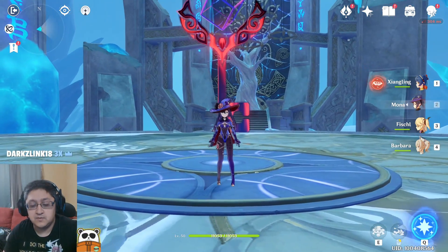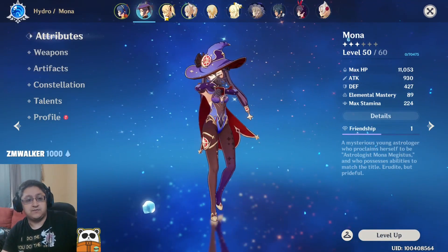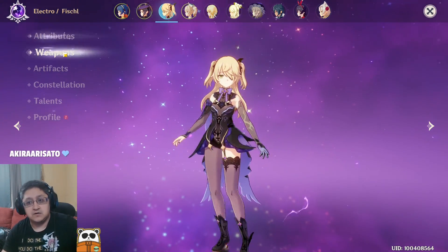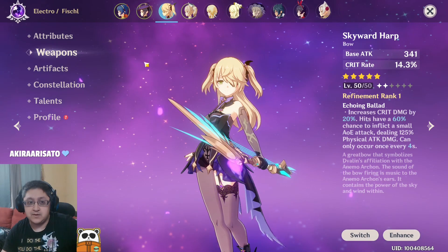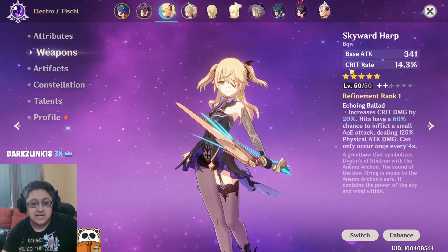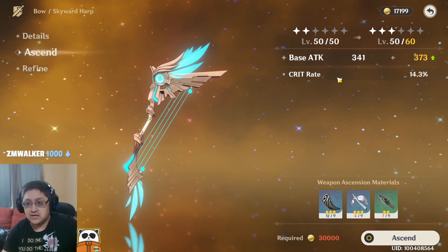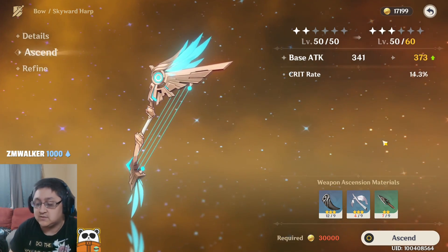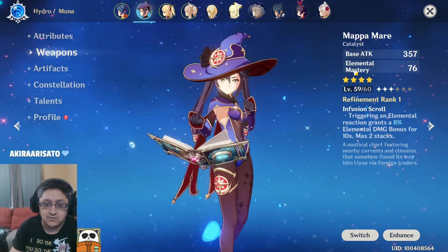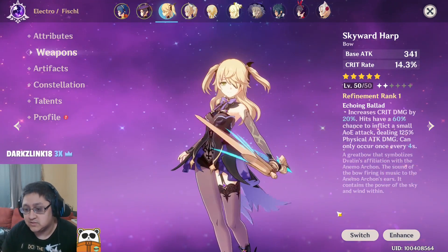So I am in the middle of a dungeon here doing a comparative test. The first comparison is a 5-star character Mona versus a 4-star character Fischl with a 5-star weapon. They're very comparable in total attack value. The weapon on Fischl is a level 50 weapon, so it's a little under-leveled versus Mona's level 60 weapon, which gives a close comparison of what to expect.